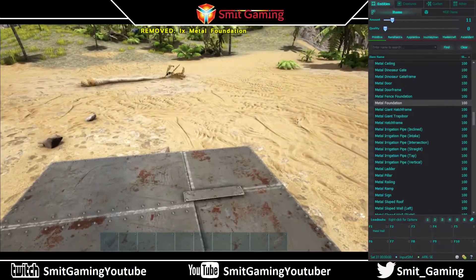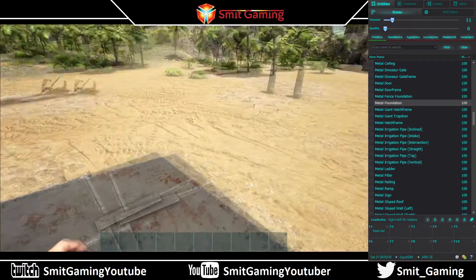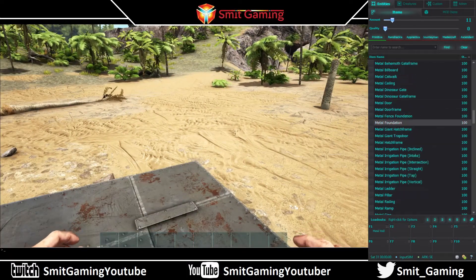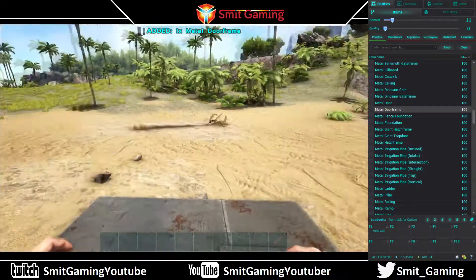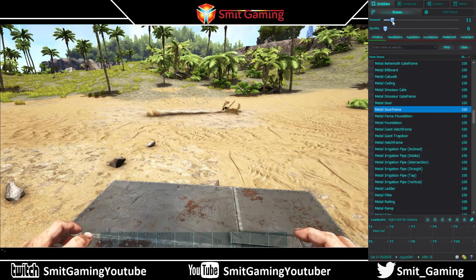This basically makes Ark into a creative mode — you can now do it without having to sit and type in all the commands, which takes a long time. So let's say we want a metal door frame and then three walls. Go up to the amount and move it down to three.